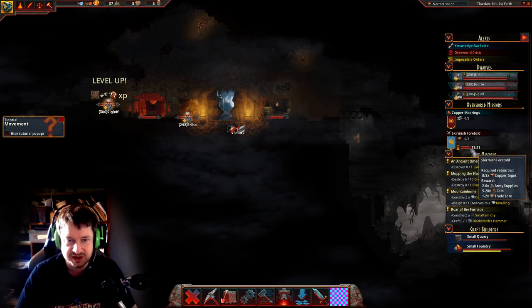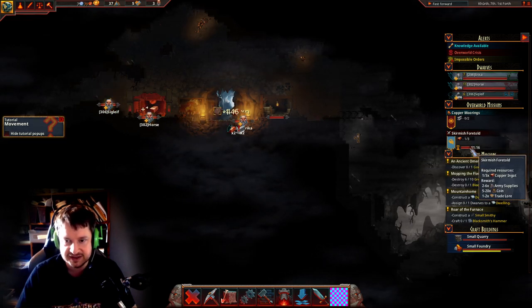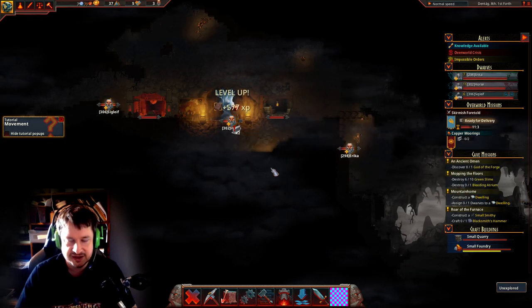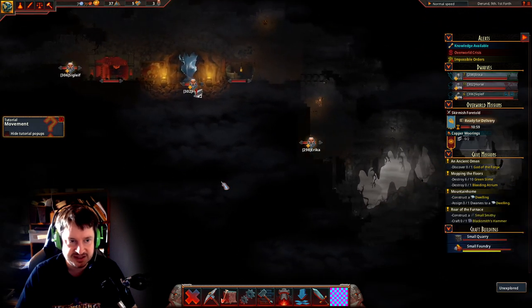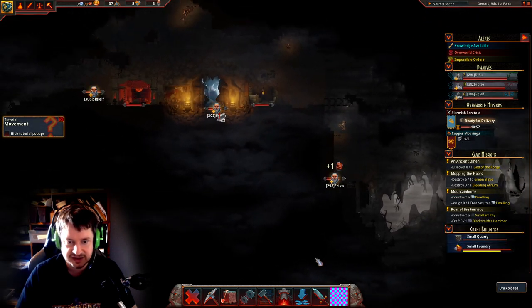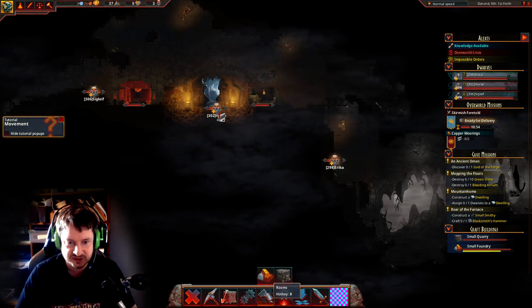What a crisis mission will do is — if we complete it — this location will be either taken over by your people or properly defended against an attack from the enemy. Crisis missions are also timed, so you can see this mission needs to be completed within 11 gaming minutes. If you speed up the timer it's going to move faster. That's the gist of it — I wish you luck, and goodbye.